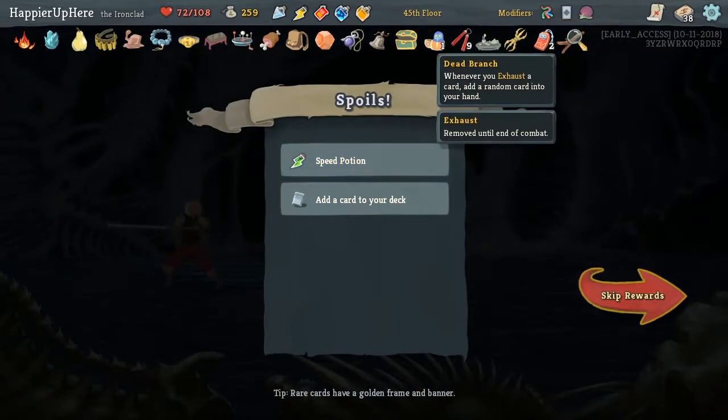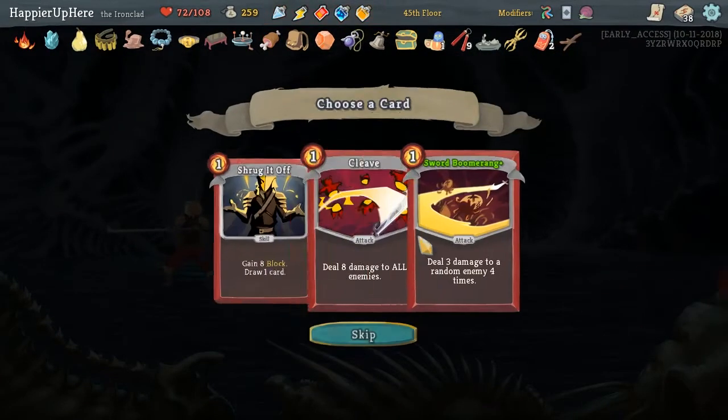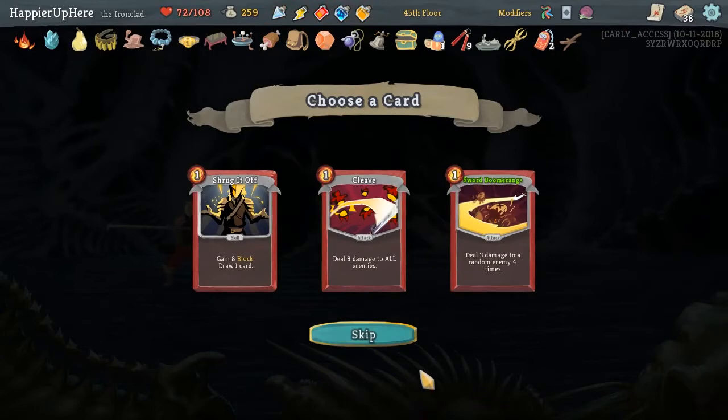We got Dead Branch: whenever you exhaust a card, add a random card to your hand. As well as a Speed Potion, which I don't think I'll take. I don't think I'll take any of these.